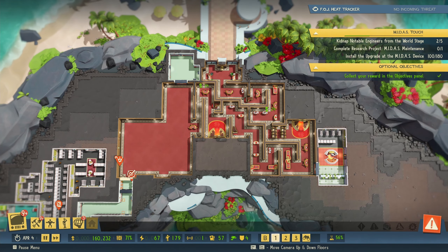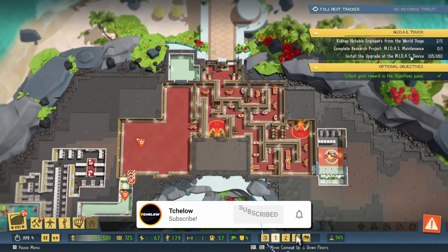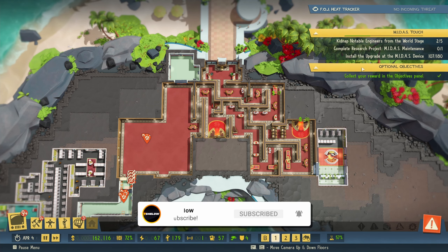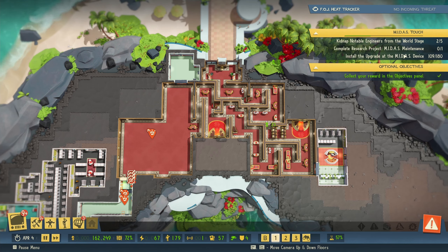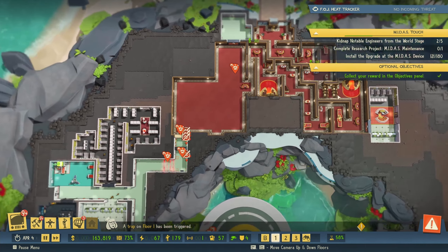Hello and welcome back to Evil Genius 2 World Domination. In our previous episode, we built this maze here and progressed a lot more with our Midas device. Now we need to finish installing the upgrade to the Midas device and complete the research project, which we were waiting for this one to finish before doing that, and also kidnap notable engineers from the world stage.